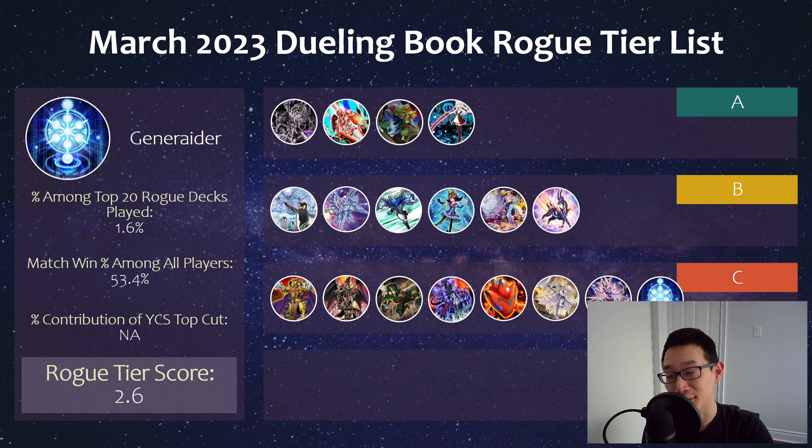And then we have Generaider, which is really cool as well. It recently got some new support — this is at least the second wave of new support since the archetype first came out back in 2019. The field spell is really interesting, one of the more unique ones out there in terms of summoning all the tokens. This is one of the few decks where you could probably Nibiru them on your own turn because they summon so much. It has some cool interactions with negates. But in a format where a lot of people are main-decking Evenly Matched, it's kind of hard to play because you do control tokens and you'll just have to banish everything but the tokens.